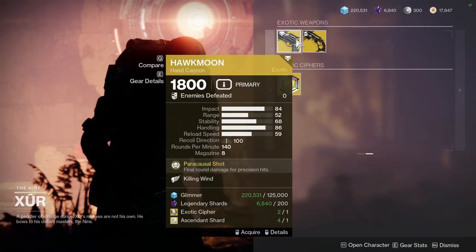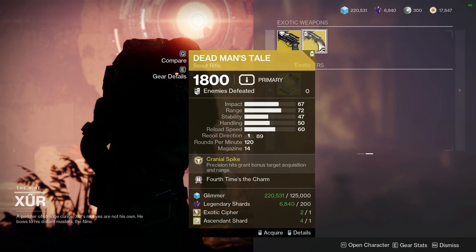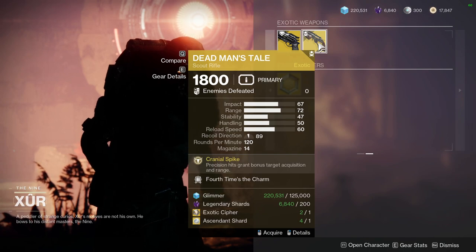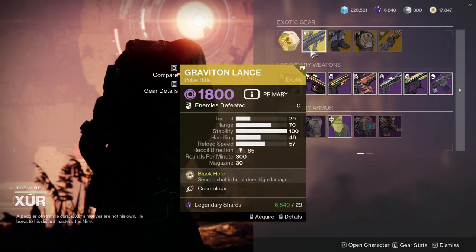For the exotics, there's Killing Wind and Fourth Times the Charm. I would definitely pick up Fourth Times the Charm just because Cranial Spike with Fourth Times the Charm is wild — you almost shoot forever, it feels like. And then there's also Graviton Lance.